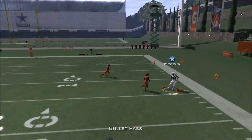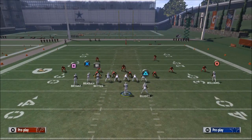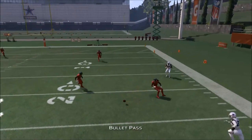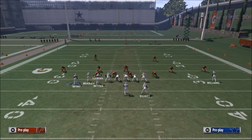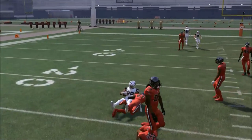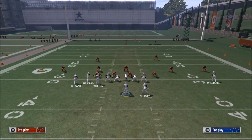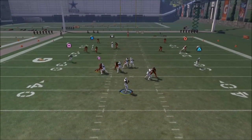Against man coverage, the circle route is wide open. A couple of recommendations when throwing the C route: pass lead it at about two o'clock — up and to the outside. That's the real key. If there's a defender there, check it down to Ezekiel Elliott. After looking at the circle route, you look right and then back down the middle to the in route. It's the same motion pattern — the only difference is instead of a slant it's now an in route.